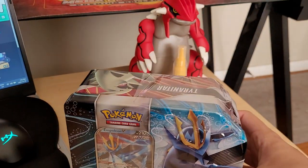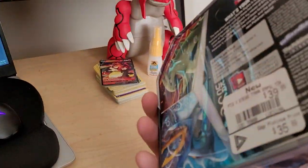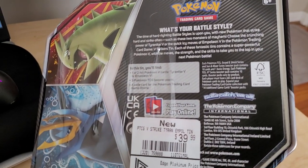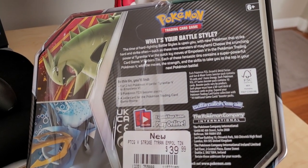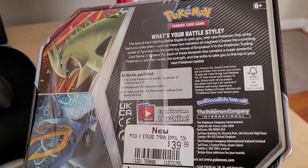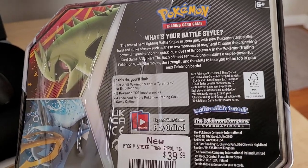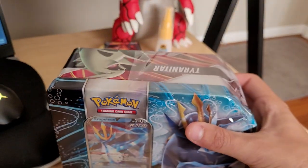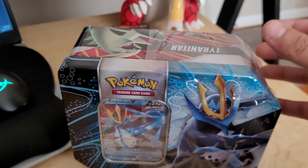Now then, Empoleon V. I got this from EB Games with my $100 incentive. If you're around Edmonton, Alberta, and you got vaccinated between September and October, you could sign up for that, but right now it's already done. I got this nice little Empoleon tin, as well as some food last night. I actually got it in the mail yesterday, so I got some lunch with that.